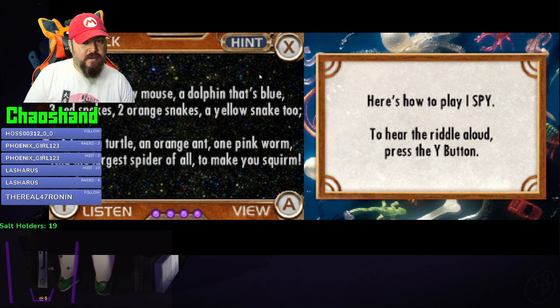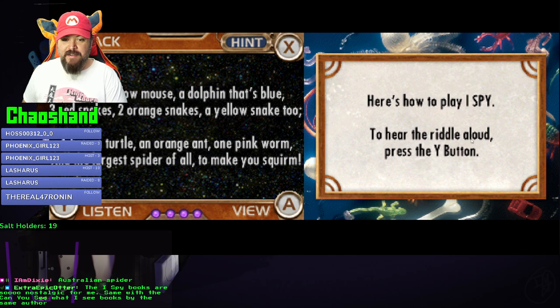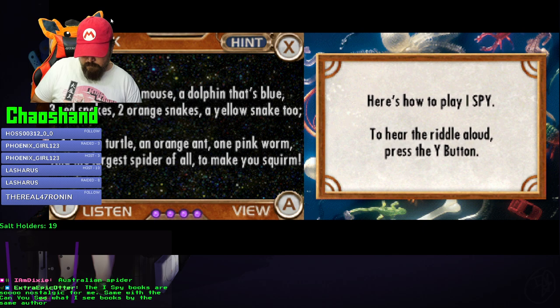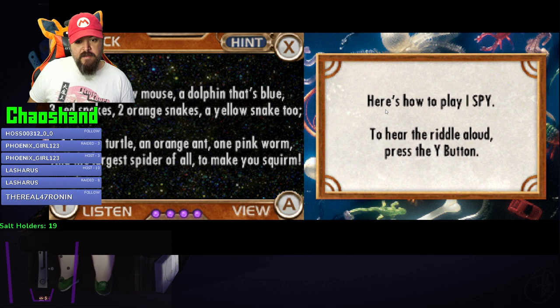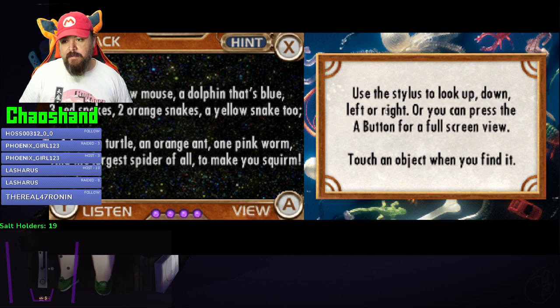Am I not supposed to touch things? Controller config - let's make sure everything's working: left, down, right, B, A, Y, X, start, select, L, R. That's the wrong direction - down, right, down, left, okay. I guess I had to listen to it first. You can press A for a full screen view, touch an object when you find it.